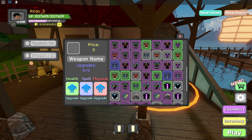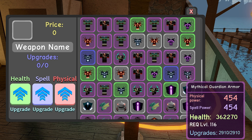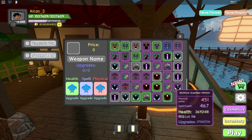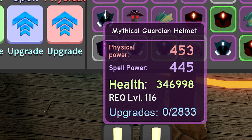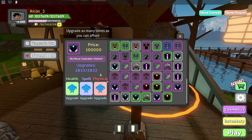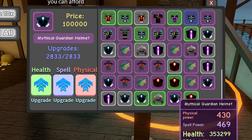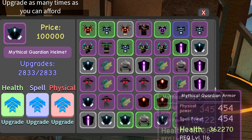Over here is the chest plate with 362,000 health. And then over here we have the helmet — here's my best helmet, I have three of them. Here's one at 369, here's one at 353, and here's another one. Let me just upgrade because this 'spend all' option is insane — wow, 375,000 health! That's insane, and compared to the chest plate, this helmet is killing it.